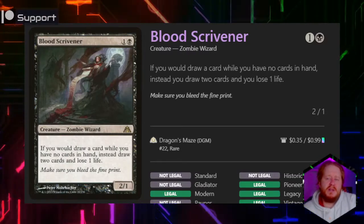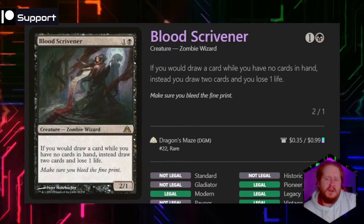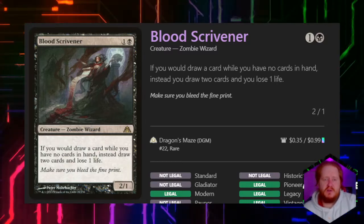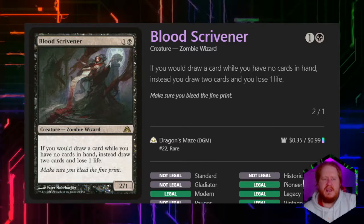Blood Scrivener for 1 and a black is a 2/1 Zombie Wizard. If we would draw a card and we have no cards in our hand, instead we draw 2 cards and lose 1 life. Again, this is just our draw advantage engine.